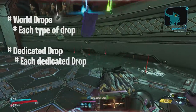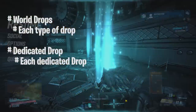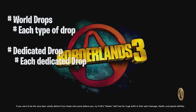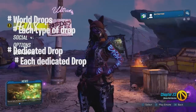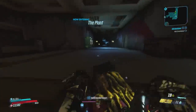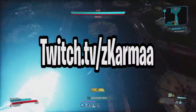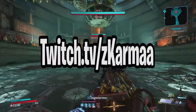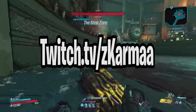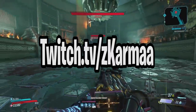I collected the number of world drops and then the number of each type of drop, which will include the number of pistols, SMGs, shotguns, assault rifles, snipers, launchers, shields, grenades, artifacts, and class mods. And also the number of dedicated drops, along with the drop rates for each specific dedicated drop. Before I get into breaking all this information down, I wanted to let you guys know that all my farming is recorded live over on twitch.tv/zekarma. So if you want to watch all of this live for other videos, a follow will be appreciated. Link will be in the pinned comment below.